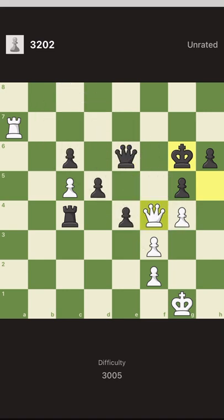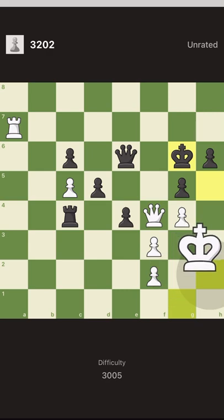Now it's decision time — where to go? Let's see what the counterplay of black is. Black's only counterplay is to give a check with a rook, and after that our king has no option but to go up. Our king has two options: g2 or h2.